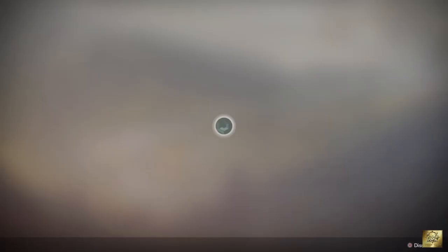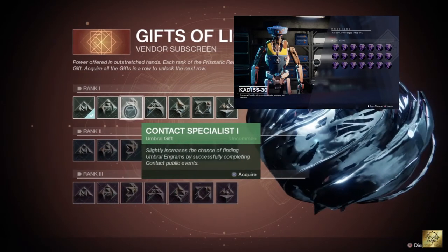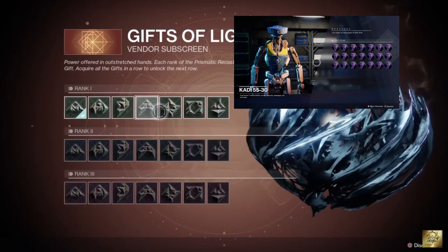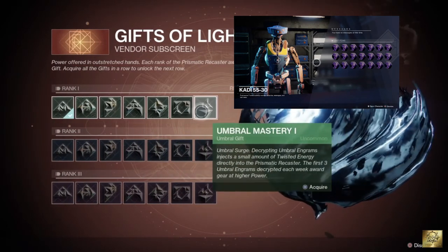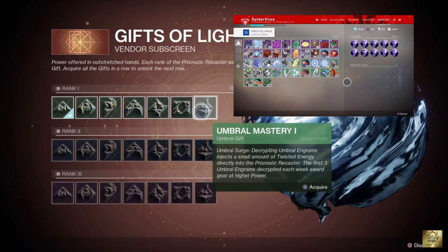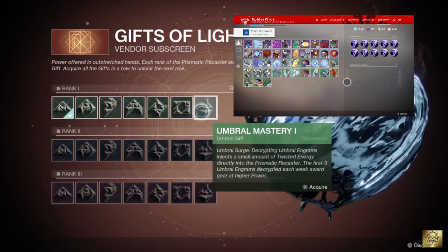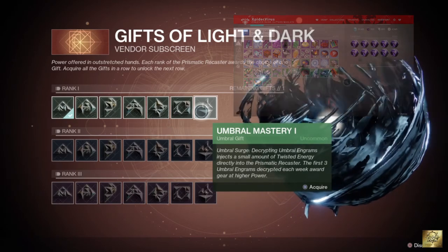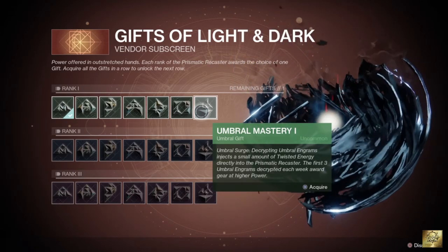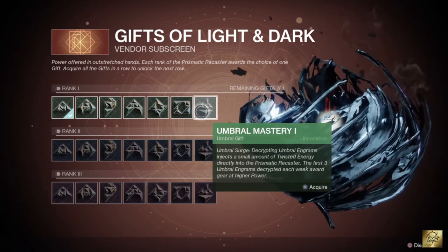That's how the Prismatic Recaster works. Near the end of the video I wanted to quickly touch on the AFK farming that everyone is doing for Umbral Engrams — I only did it just to see how it works, and I hope Bungie will patch this soon. I hope you enjoyed the video and found it helpful. Thank you for watching.